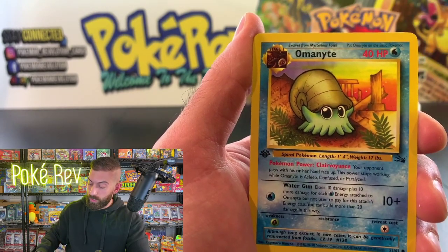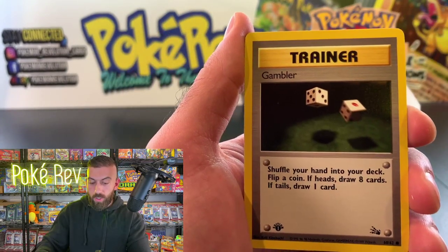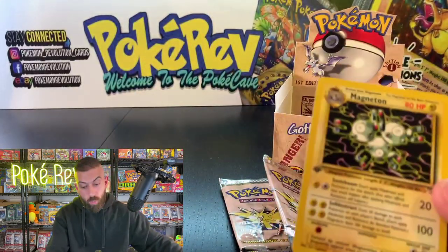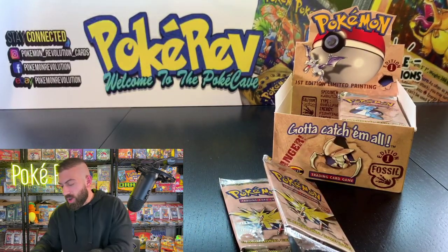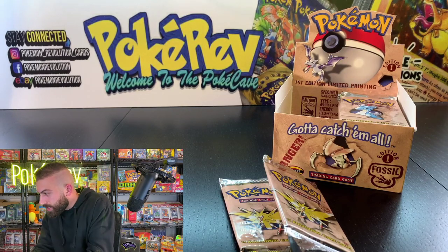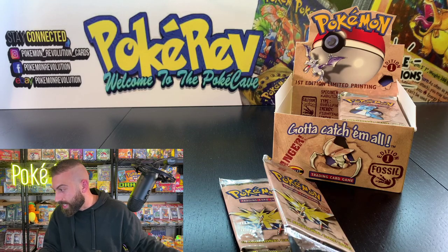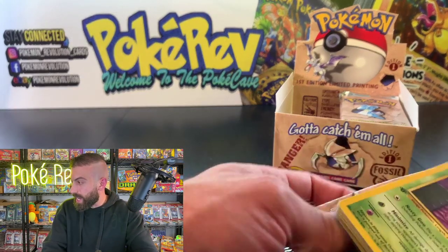Unlisted Leaf is in the house — good to see you, man! And I think it could have been because of Ando that the Articuno appeared, so I'm excited to see what else we're going to get. Thorson48 says 'Unlisted Leaf is in the house, you're a legend' — Ando is close to 2 million subscribers, which is going to happen this year. Always inspiring to see what he's building on YouTube.